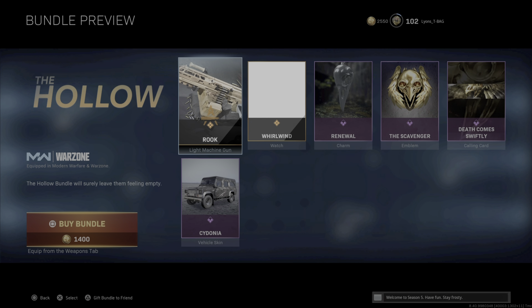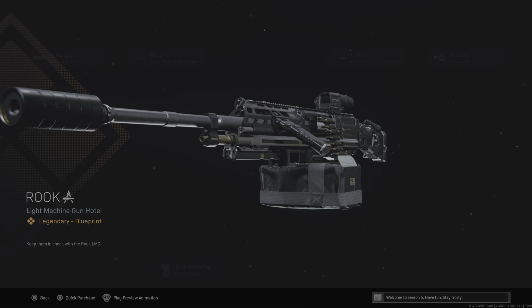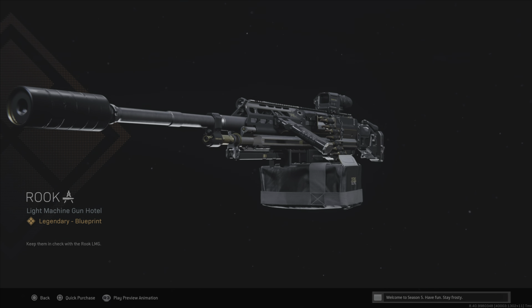The bundle here is called the Hollow. We've never seen this before — we've always seen the Rook LMG, but we've never seen the bundle for it, and here it is finally. So we have the Rook, which is the blueprint. If you picked this up, it was in Season 1.